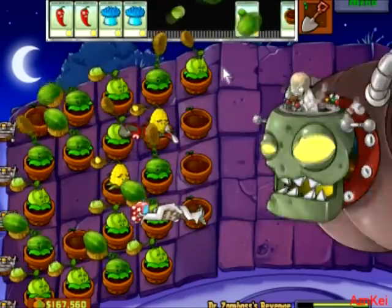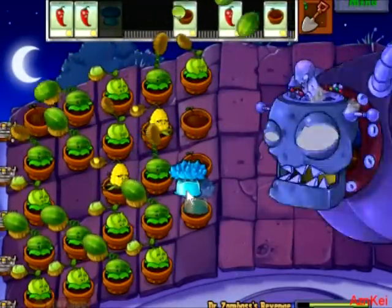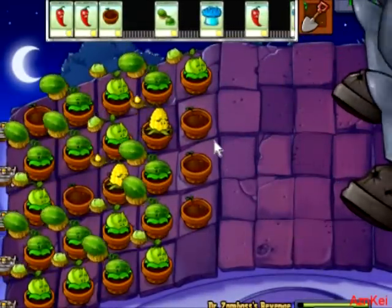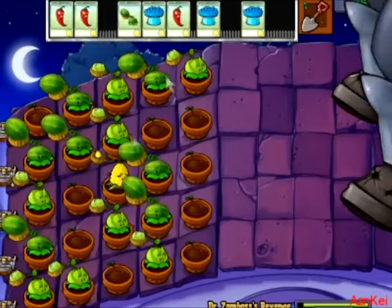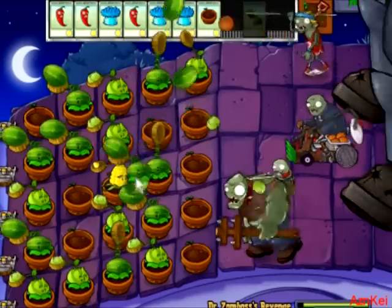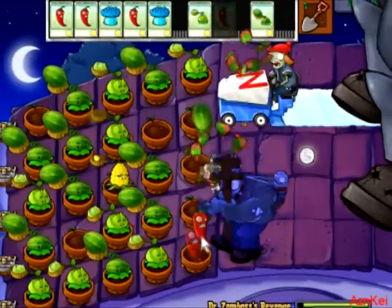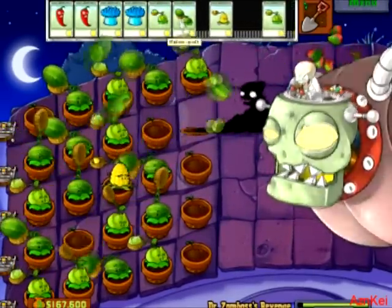I'm safe now. Red or blue? Red — ice rooms. Now he's freezing. Put out another more, and then jalapeno. He's gonna steal my plants. Oh well. Ice rooms — there we go, you're dead. And this one's gonna die too. Red or blue? Red — ice rooms. And yeah, that's pretty much dead.